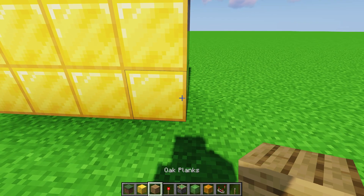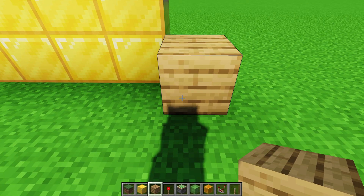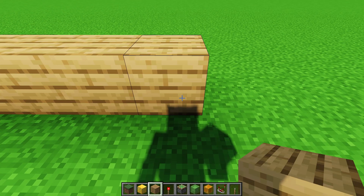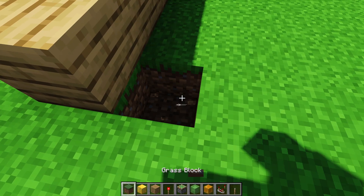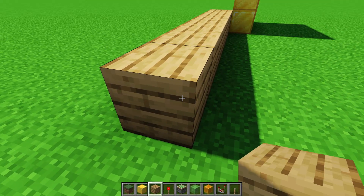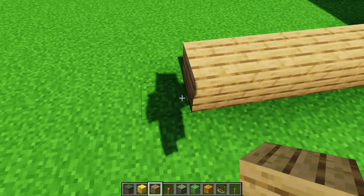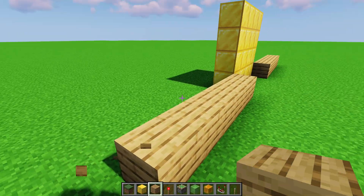Then the wall is going to have to be out by one block, and we're going to go over — it'll have to be 6 blocks long. The redstone goes to here, so if you want to make a wall around it, you're going to have to go out by another block for 7. On the other side, do the same thing — 6, or 7 if you want to encapsulate it completely.